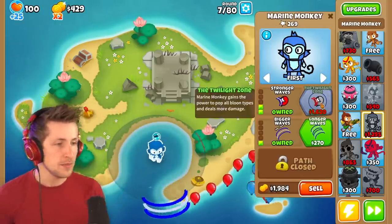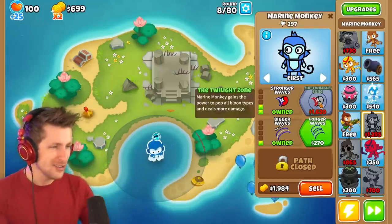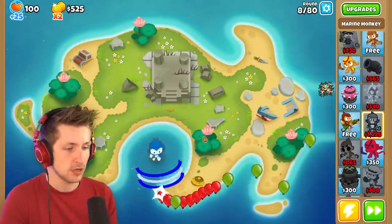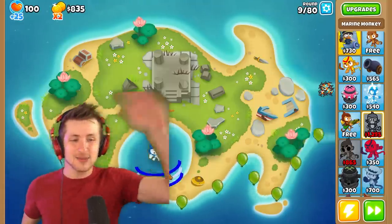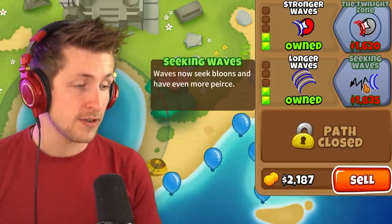The twilight zone — marine monkey gains the power to pop all balloon types and deals more damage. That's only sixteen hundred dollars, which is actually so nice. We'll get the longer waves upgrade — it goes on for quite a long time now. Look at that, it pops a decent amount of balloons with just one attack. Seeking waves — waves now seek balloons and have even more pierce.